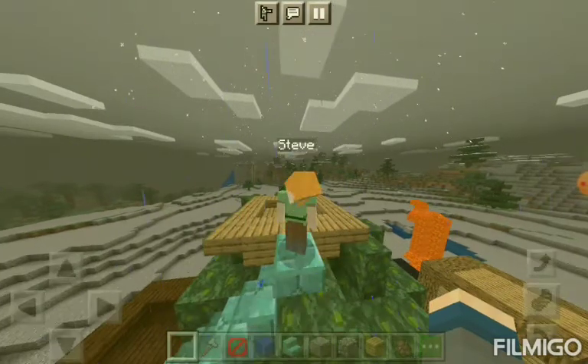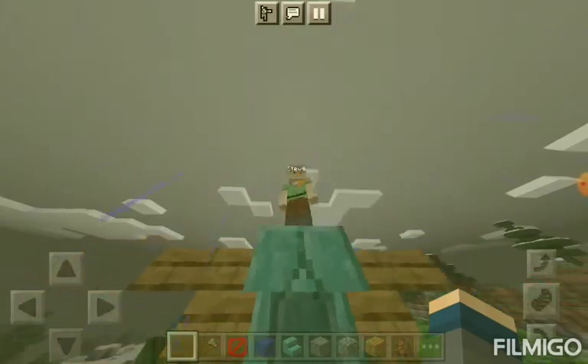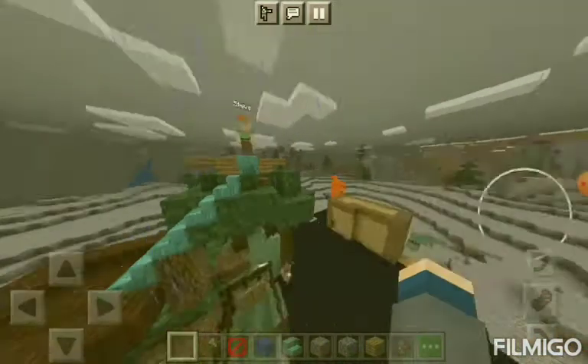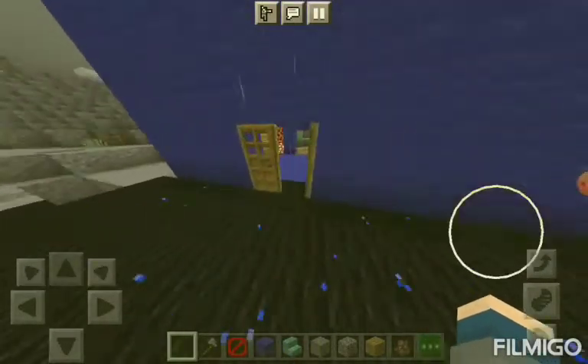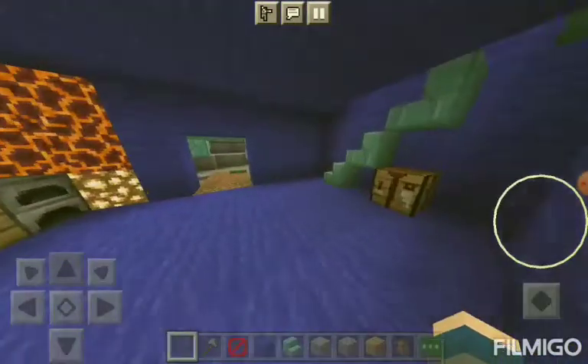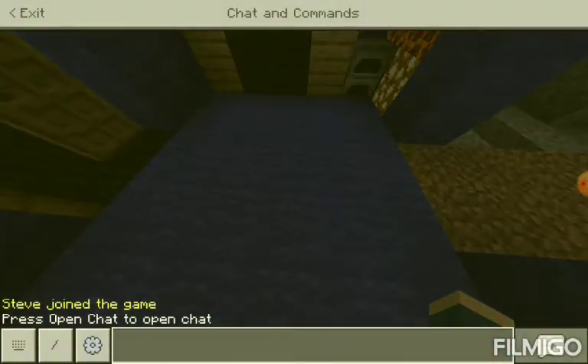Dad, he's looking out the stairs right now. You're all the way up there. See the blue thing there, Dad? That's my house because I made it out of blue wall. I'm going to teleport you inside of there. You probably don't know how to move around that well, so I'm going to give you a teleport inside of here.